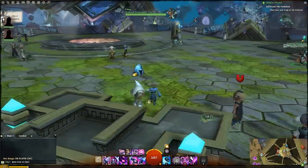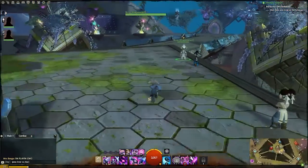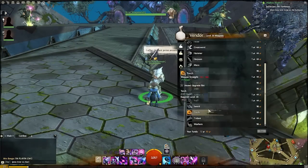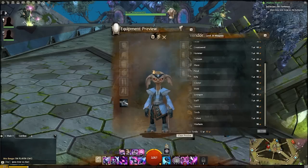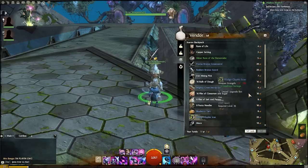Hello and welcome to another fluffy Guild Wars 2 video. This time I'm going to be showing you some of the cultural armor for the Asura race. Cultural armor basically — you can get it for each race from your capital city of that race.